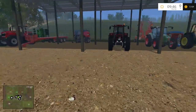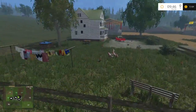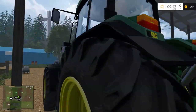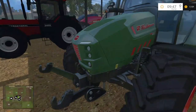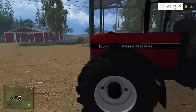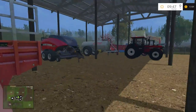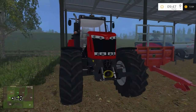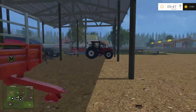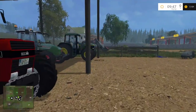Equipment-wise, we're starting with 4 tractors. We got the John Deere 6810, the Hurlimann 130, International 1455, and then we got a Massey Ferguson 7622. This tractor looks way bigger than the rest of them. It does have a little bit more horsepower — it's 200 horsepower. The rest of these are in the 100 to 130 range.